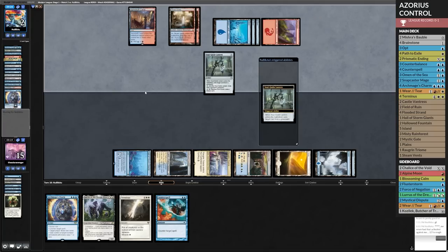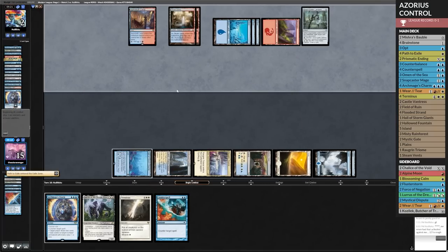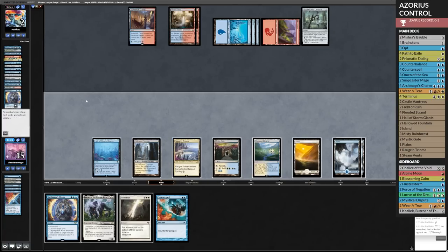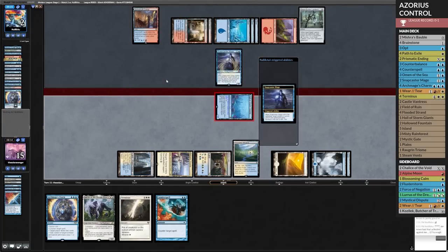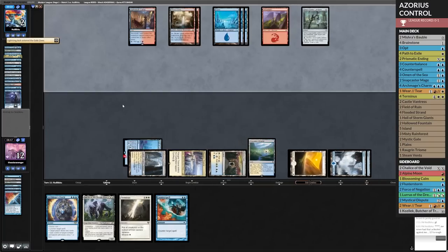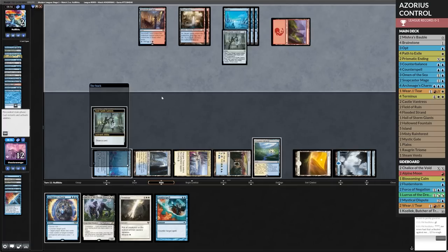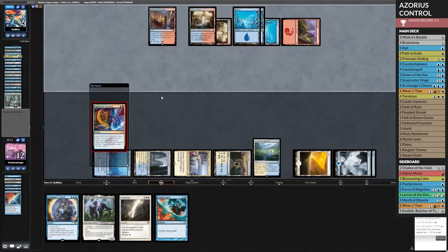Draw two more cards. This looks like more Snapcaster shenanigans. We just push again, right? We just keep attacking. Snapcaster again — they're going to bolt me, or maybe they try to bolt the Giant — that'd be amazing. We just keep attacking every turn. I'm hoping I can find one more land — legitimately, one more land would save us. In case they play a bunch of Merfolk Tricksters, I can just Terminus and counter back.